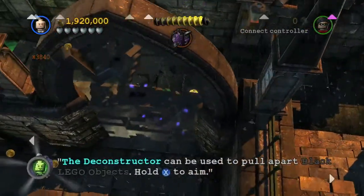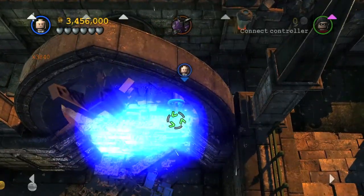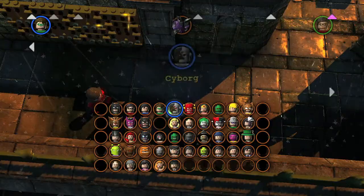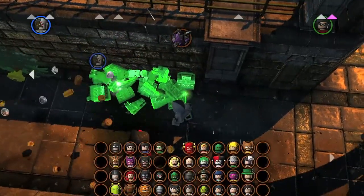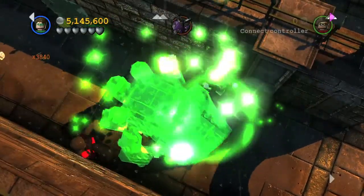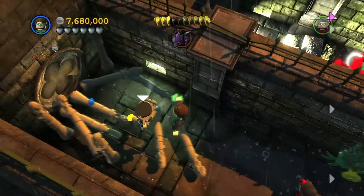The first one you want to use Lex Luthor. Go to the left and use the Deconstructor to try and deconstruct this. It might take some patience because the motorcycle will run you over quite a bit. Go on in here and then switch over to a laser character — Superman or Cyborg. Melt the gold bricks here, then switch to Green Lantern and use his powers to make the green object, which is a bowling ball that will knock over the pins and get you your first minikit.